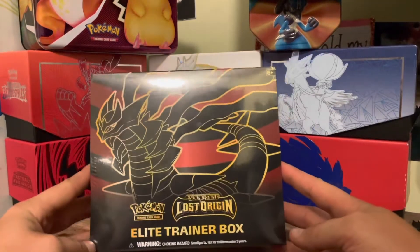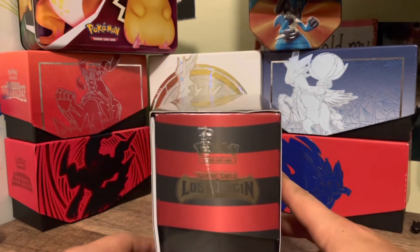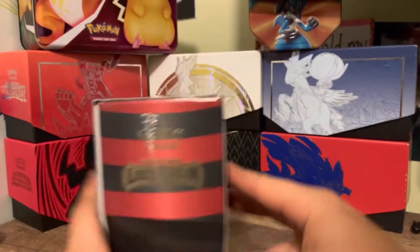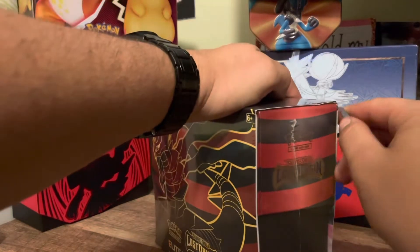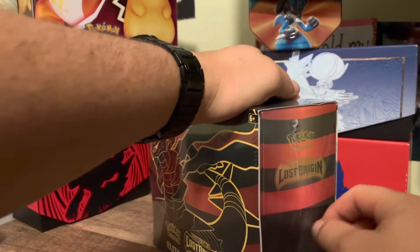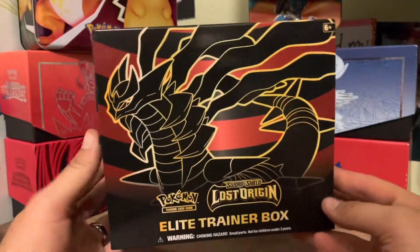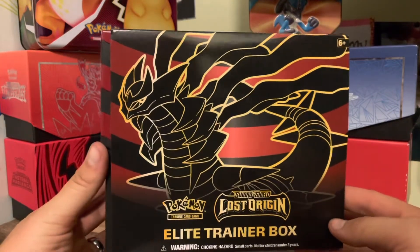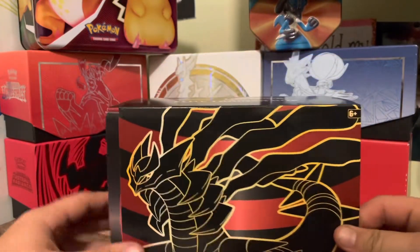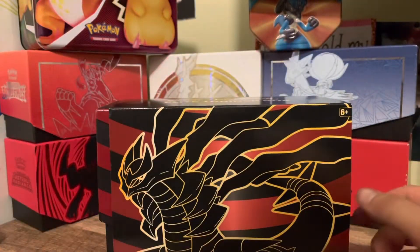What's up guys, today we're going to be opening the Lost Origin Elite Trainer Box. New set comes out on September 9th — obviously getting it a few days early as usual. So go ahead and crack this open. Giratina on the front, Origin Form from the Hisui region. Player's guide comes with every Elite Trainer Box, putting that to the side.